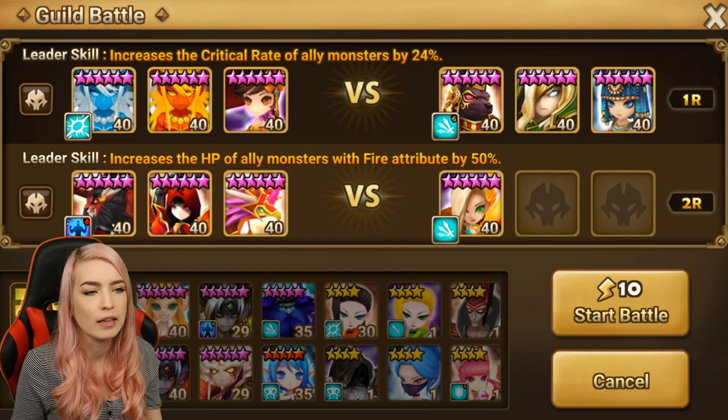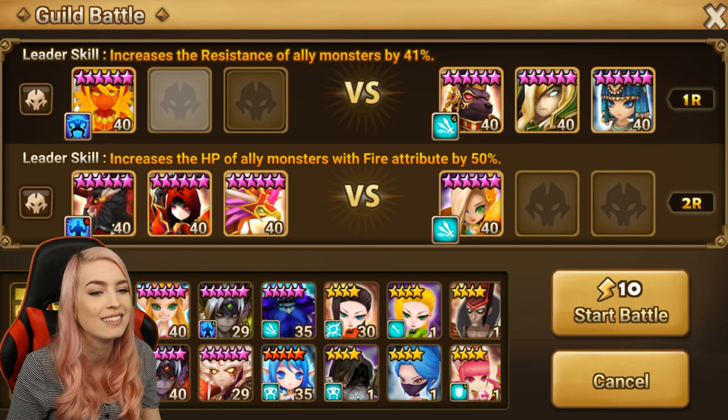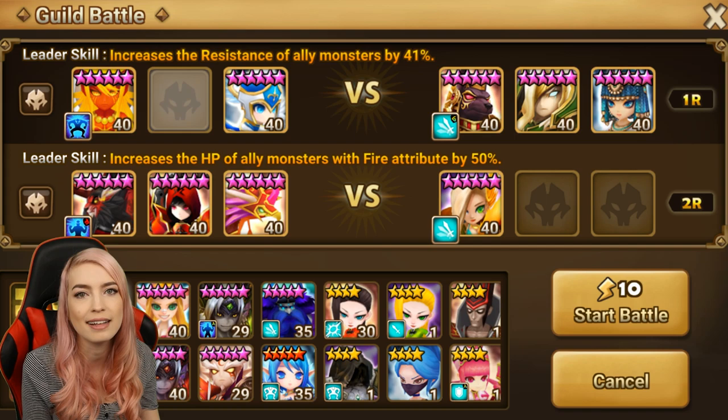On the top we have Khmun, Odin, Bastet. You cannot tell me that you have not seen this defense like everywhere. Like in Siege, sometimes it's a full tower stacked of it and you're like, oh my gosh, only so many counters. So for the top one, I'm gonna use one of the teams I typically use when I see an Odin comp, and one of those units I like to use is Camila. I can't find many other uses for her apart from just being like a tank against a wind unit.